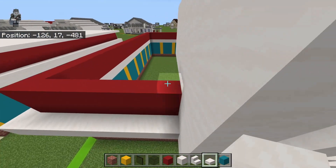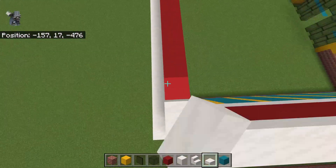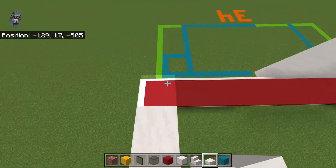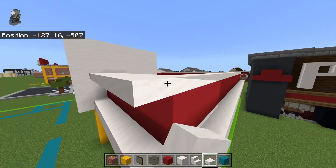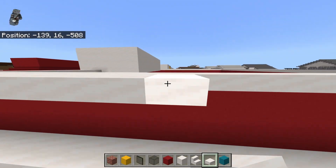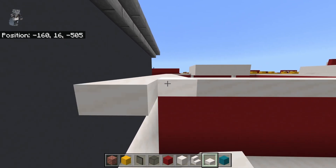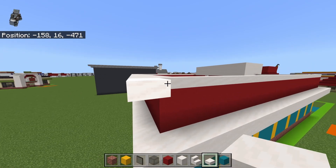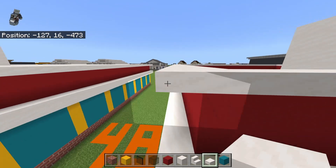Place your smooth quartz slabs on top of the red concrete and bring them out a row on every side, the same as that smooth quartz block row below. Nothing crazy, honestly — this build you could probably copy just by looking at the showcase clip, it's not that bad. From here it'll be filling in the ceiling with smooth quartz slabs — I'll try to do it with a command.